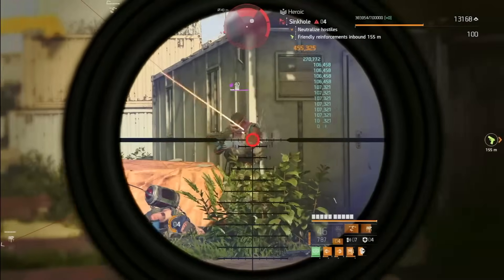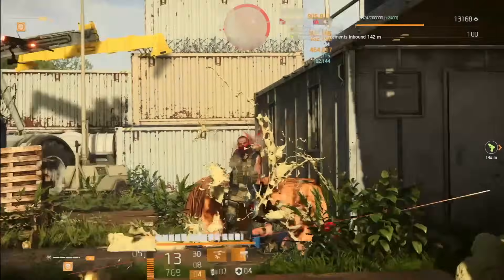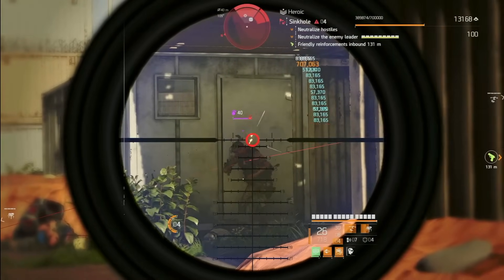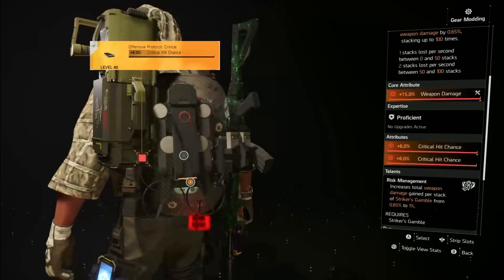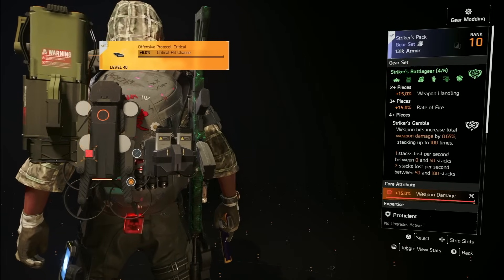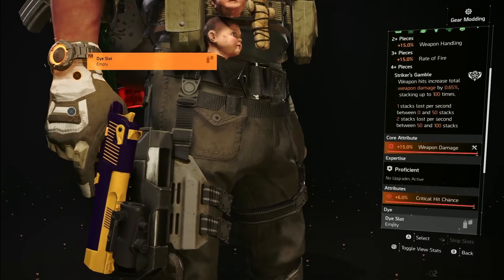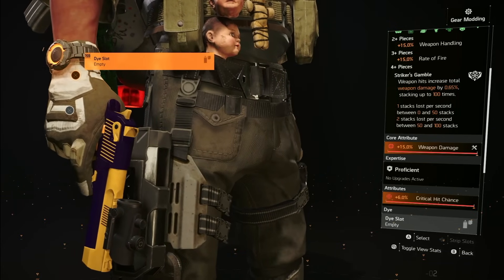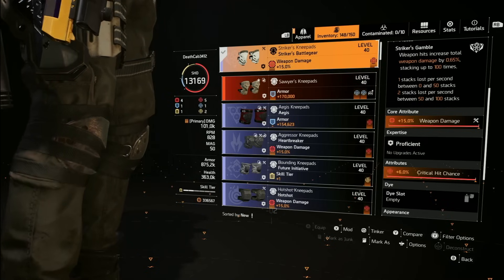This build gives you all the tools to succeed — from there it comes down to skill. We're running four pieces of Strikers with weapon damage, crit damage, and crit chance. The backpack increases amp damage per stack, and Strikers also gives weapon handling and rate of fire. It's a point-and-shoot gear set, very easy to use and farm. Strikers comes all-red for the most part, so it's easy to put together even for brand new players.